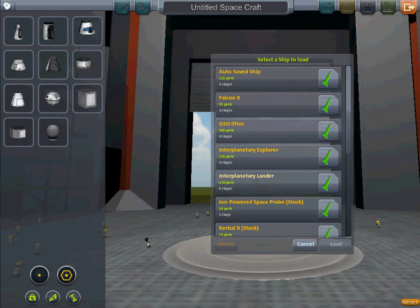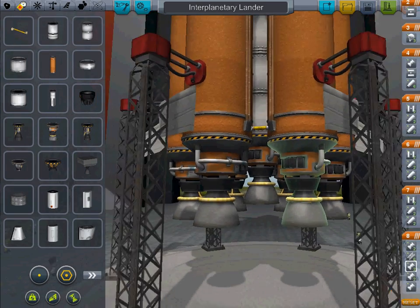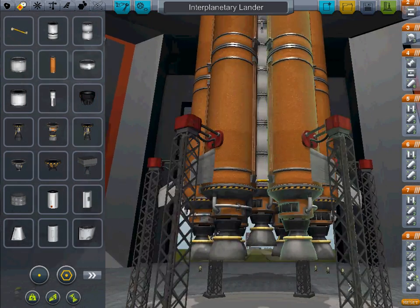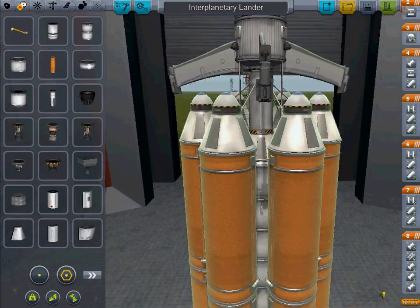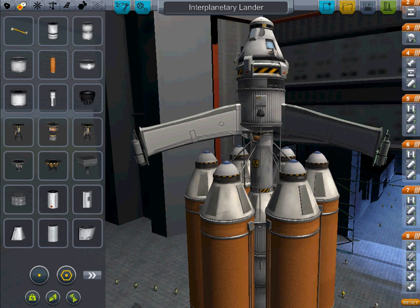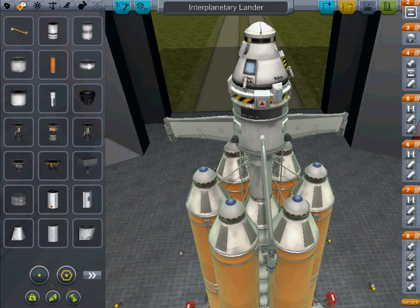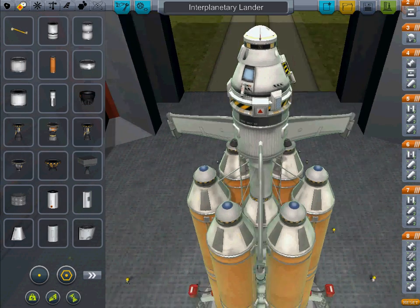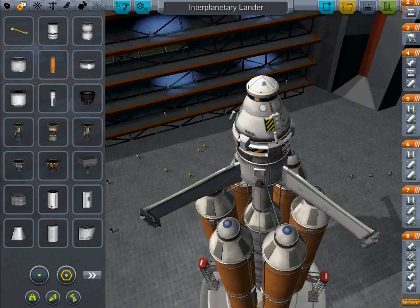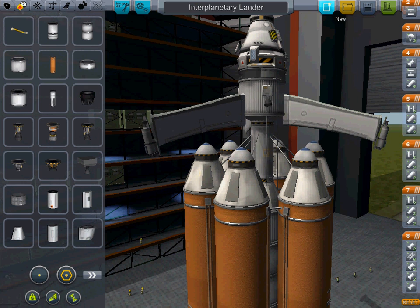This craft over here is my Duna Lander. It's got an asparagus 7-engine first stage and then a nuclear engine. Some wings just for the landing legs to extend down, a separator and capsule, docking port and some parachutes. Now I like this main stage, so I built another interplanetary fuel stage.